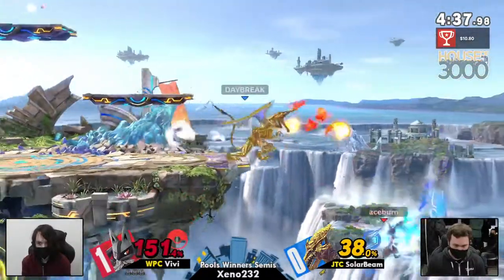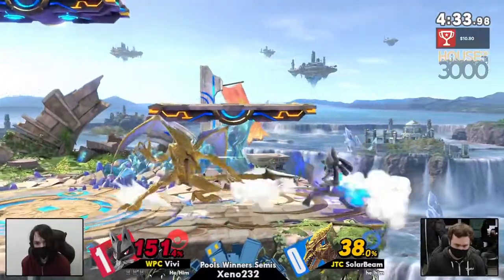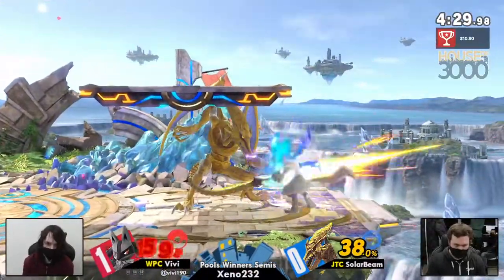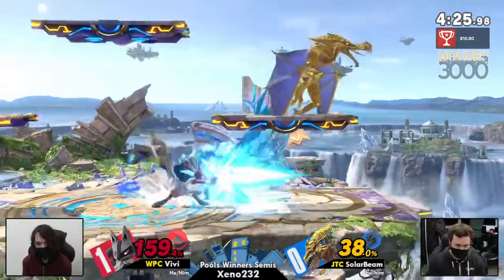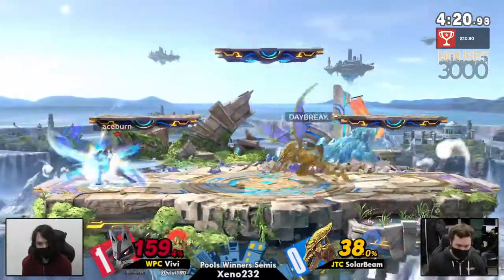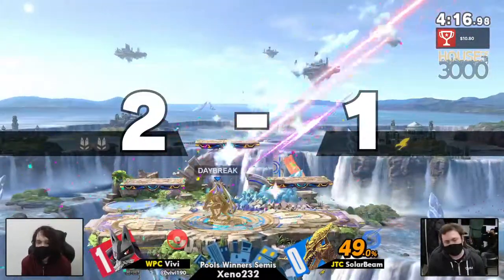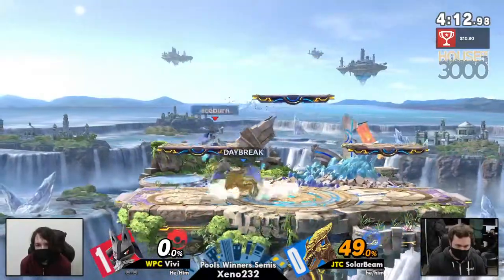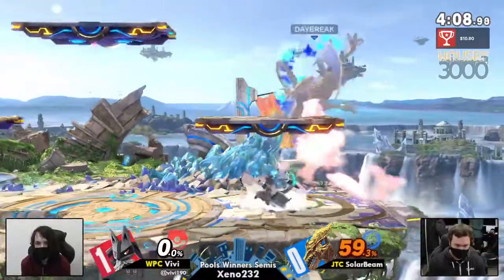Big F-tilt there going to get Vivi off the ledge — nice little wall bounce right there, that is a tough tech to do for Lucario. You saw SolarBean going for the two-frame with the F-tilt, but a nice little timing mix-up by Vivi. Lucario's got those mix-ups in spades. Vivi is just not interacting whatsoever — it's what you want to do against the rare Ridley down air. That is generally considered one of the worst down airs in the game, but it's going to work out there for SolarBean.